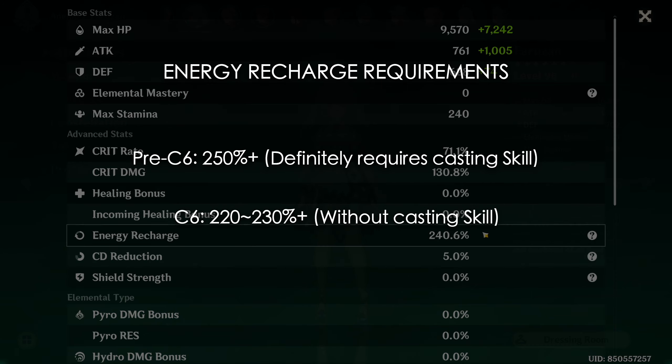Constellation 4 gives Farazhan flat energy refund when her Pressurized Collapse from her skill hits enemies, up to a maximum of 4 energy per time. This constellation by itself isn't very helpful, but gains a lot more utility at C6. Keep in mind that because the energy refund is flat, it is not affected by energy recharge stats.